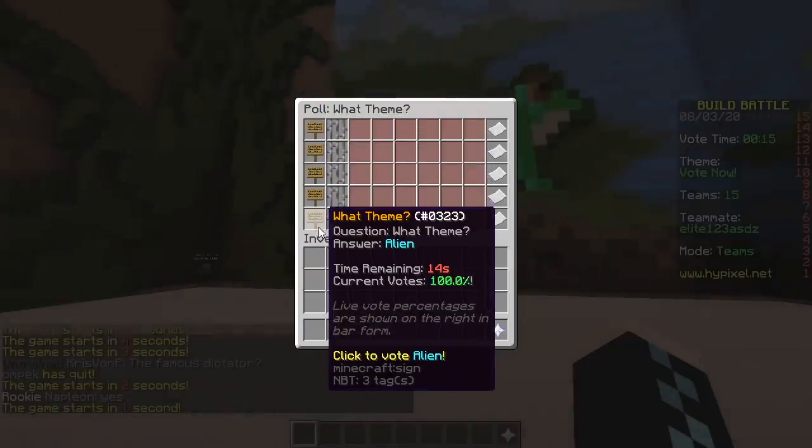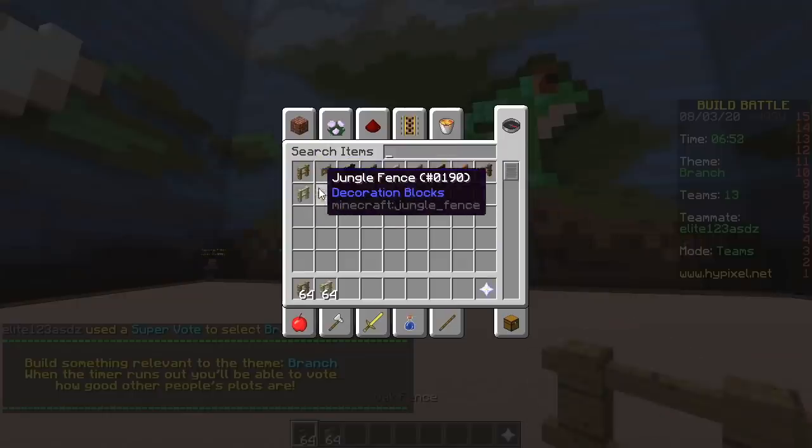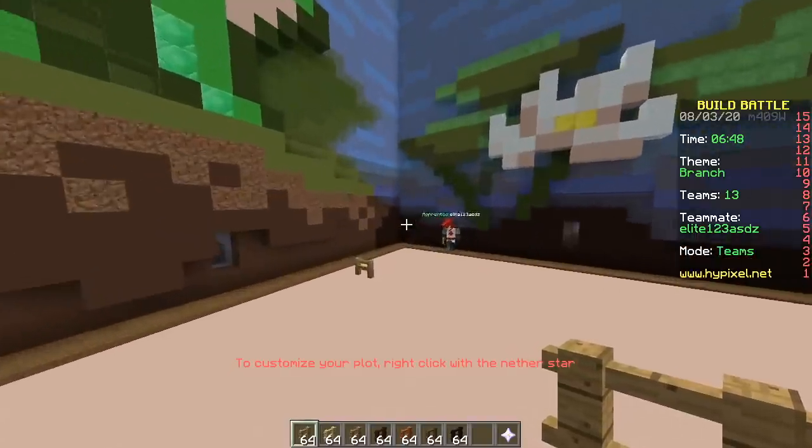Branch, train, bunny, bred, alien, branch. We got a bunch of fences — doesn't matter. They're all terrible.